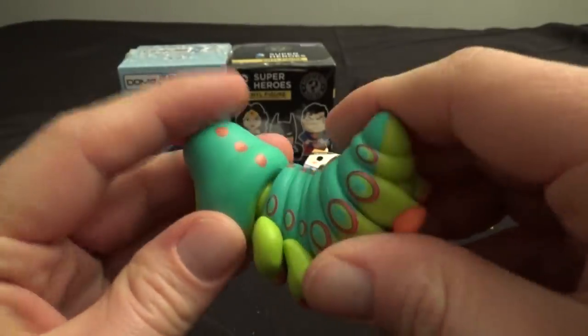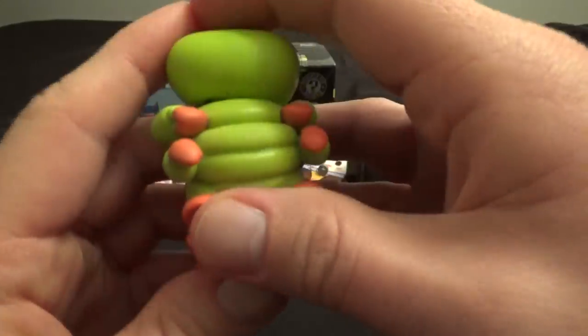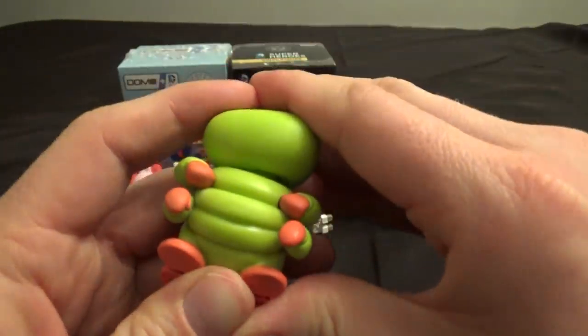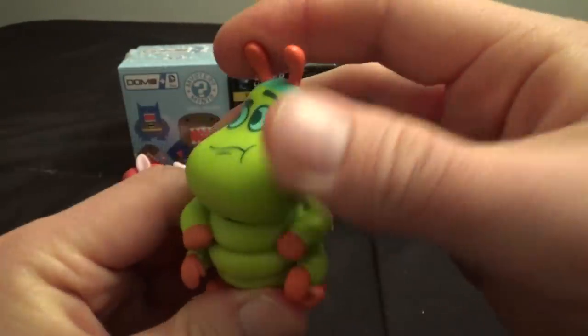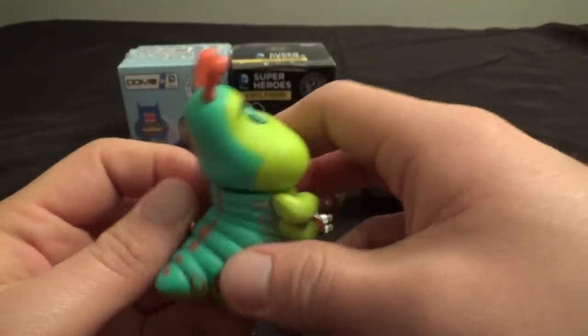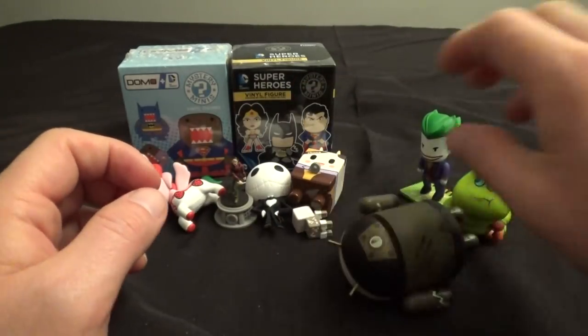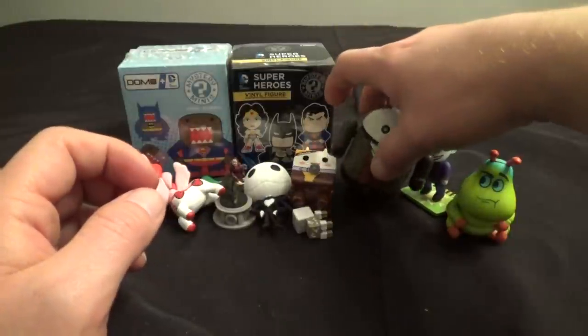That's a nice looking figure — really? His head just popped off there, but other than that it's a cool looking figure. It kind of snaps right back on, so no big deal. Alright, so there's the bug from A Bug's Life. You can tell me in the comments what his name is — I forgot.